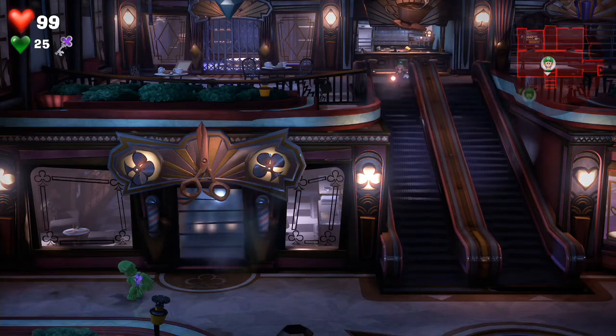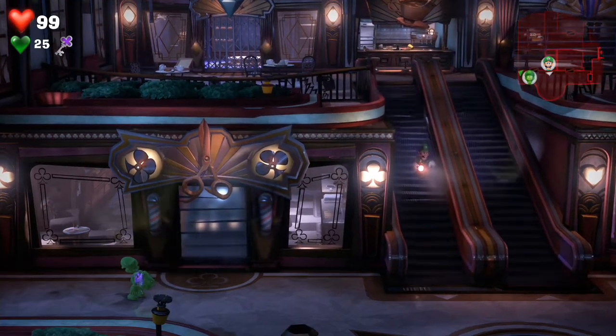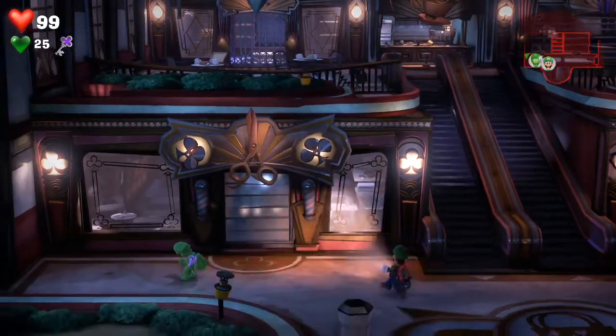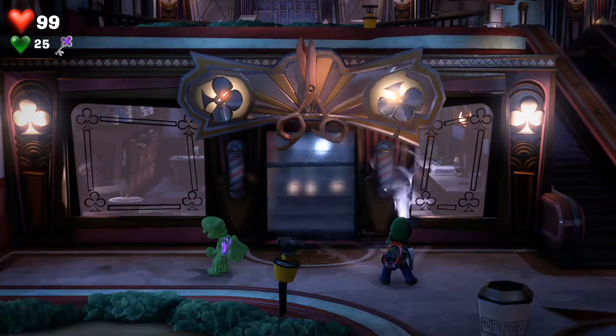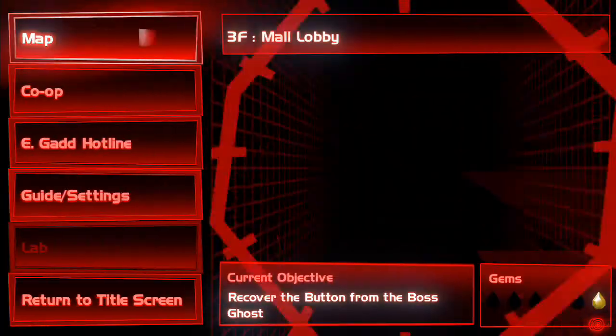Hey Mansioners, so if you're trying to get into the barbershop or the clubs room in Luigi's Mansion 3 on the third floor, just want to make sure that you got to spin these bad boys there. You got to spin them, but you got to do it with Gooigi and Luigi.